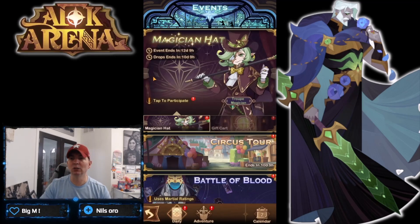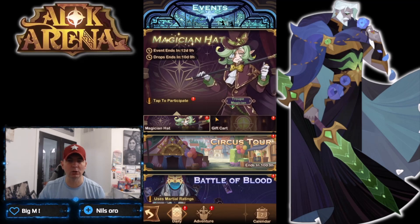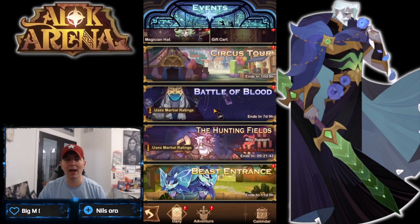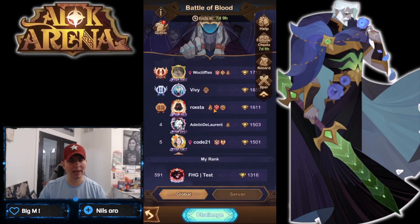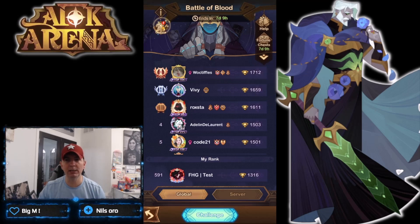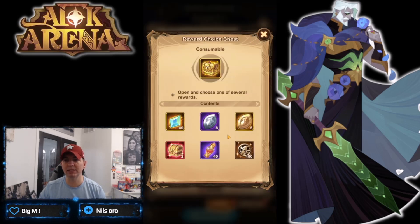Looking at the events: the Magician's Hat is up and will be available in the next couple of days on global servers. We also have the Battle of Blood. A lot of players love this game mode, a lot of players hate it. Essentially what you want to do is complete daily quests and challenge quests — come in here every day, guys, and get your points.